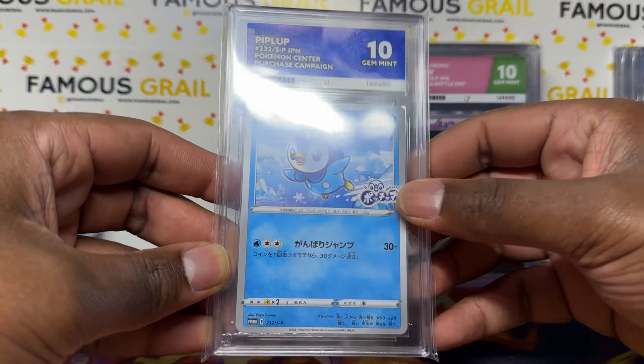The color match is working beautifully on this one. Then the Eevee Friend Shop promo — Gem Mint 10 — not a Sun and Moon promo but still a great stamp. People collect Pikachu promos but the Eevee promos deserve the same love. Championship Series 2020 Eevee — Gem Mint 10 — with the Championship Series logo. People are sleeping on that one.